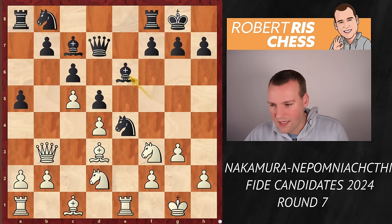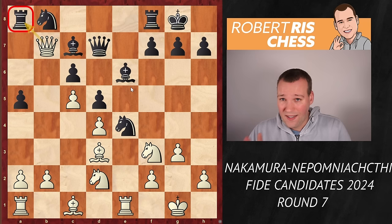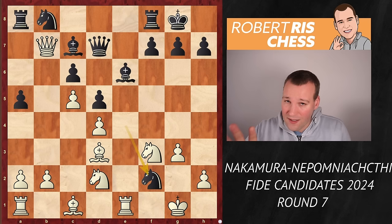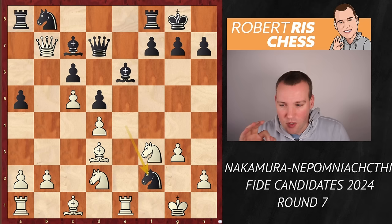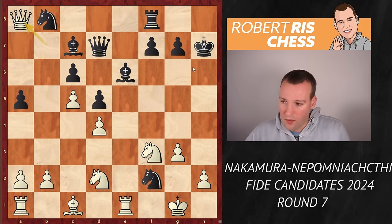Instead of taking on e4, Hikaru goes for queen takes b7. The rook on a8 is under threat, and you may think White has made a serious mistake. But this is very interesting — knight takes f2 is the game's continuation. Both sides are clearly still in their preparation. King takes f2 runs into bishop takes g3 with a discovered check, and Black wins the queen. Taking the rook on a8 is not very attractive either — it runs into knight takes d3 with great prospects. So instead, White first captures the pawn on h7. After king takes h7, only now the rook in the corner is taken. The king is on a somewhat inferior square, as we will discover soon.